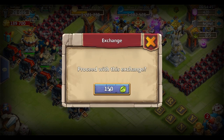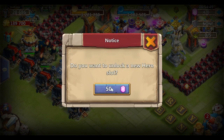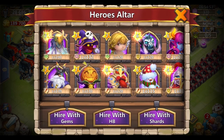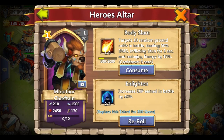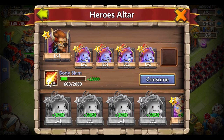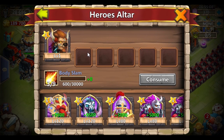They opened up some new slots — good. Alright, let's take this Minotaur up a bit. Consume. What do we got, 12,000 up here? Alright, 3 of 9 — let's take him to 4 of 9.